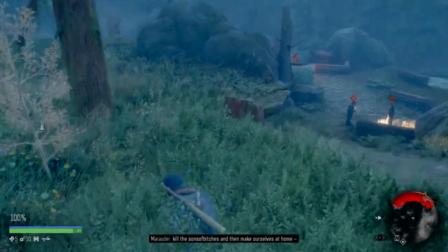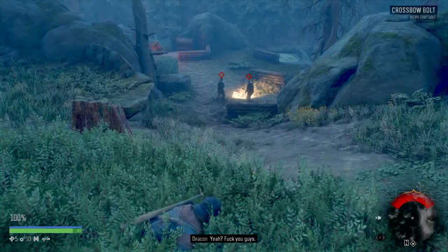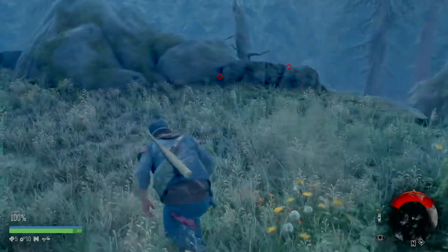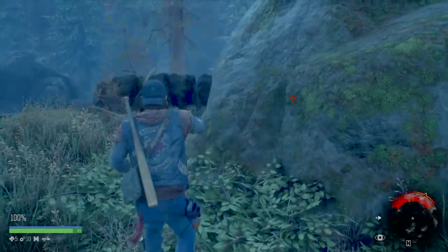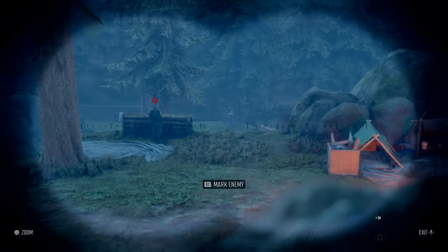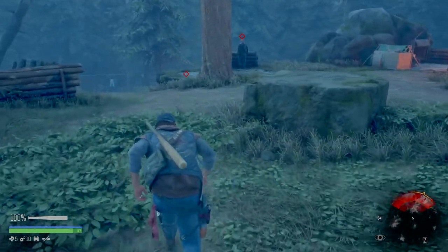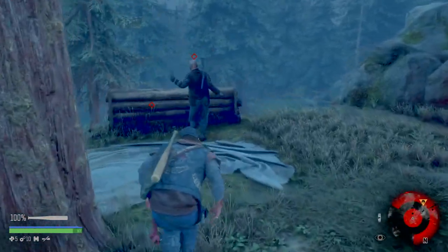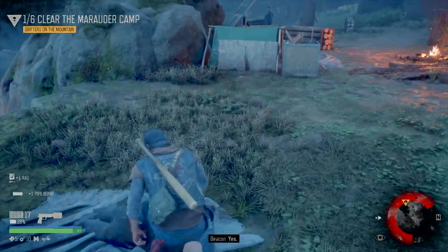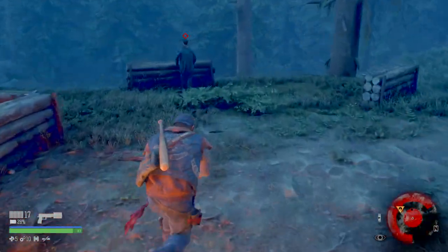It sounds like quite a setup. The plan mentioned is to kill them and make themselves at home. The boot knife is low but unbreakable - that's handy to know. I need to set down this marauder camp and then we'll see. There's one more guy and that one looks like he's moving about.